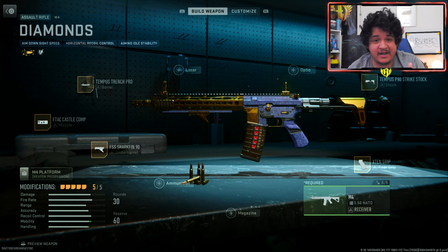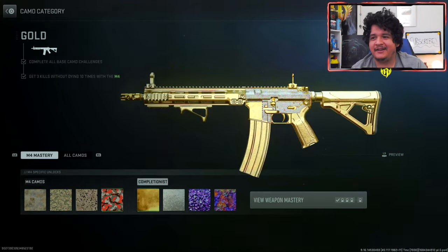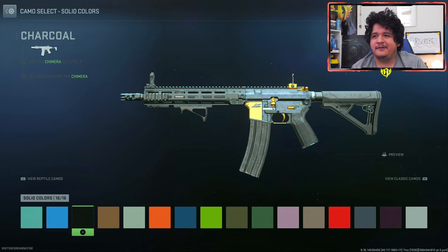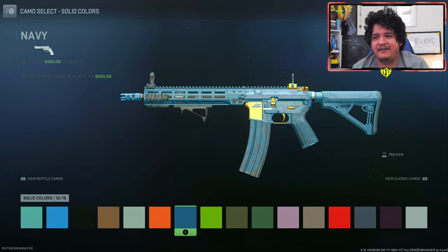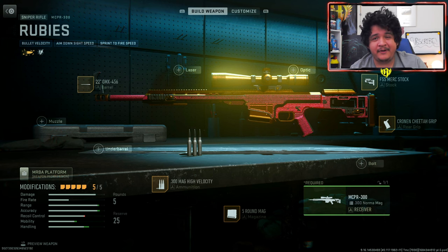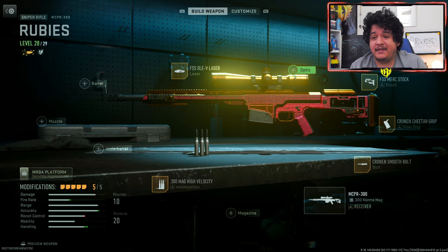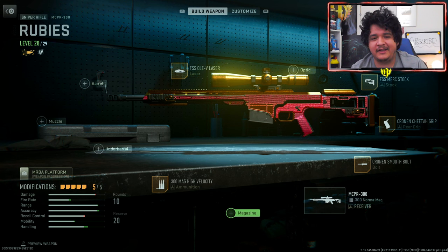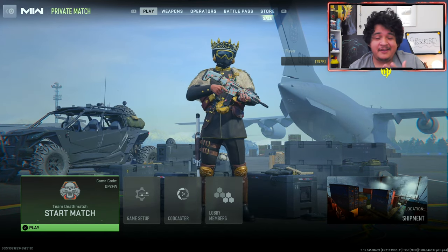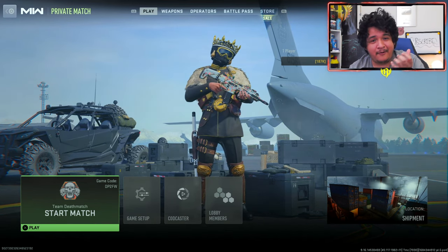Now I'm going to show you guys how the guns look with their meta attachments to see if they're worth running. Here are the base blueprint attachments for the Diamonds M4, and here is the meta class setup. What sucks is that you do lose a lot of the look of the gun, but you could put on some camos to make up for it. You'll still have the diamonds, just not on the barrel or mag. Here are the base blueprint attachments for the Rubies MCPR 300, and here's the meta class setup — it pretty much retains its look. It's going to look beautiful with these attachments and you'll be able to quick scope opponents very easily. Now I'm going to go into a game, show off the tracers and dismemberment, and see the operator in third person.